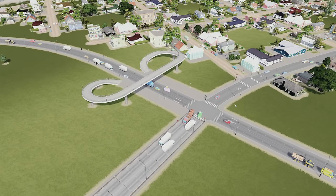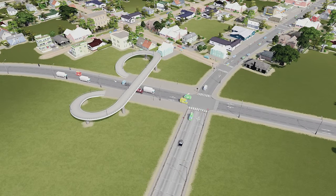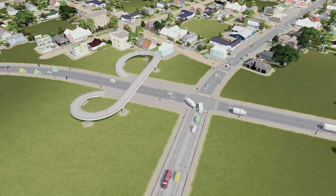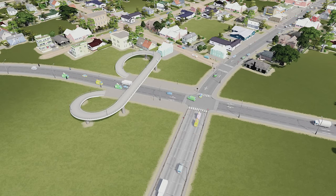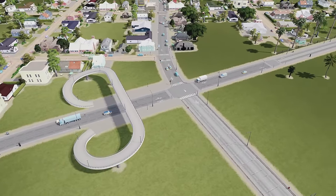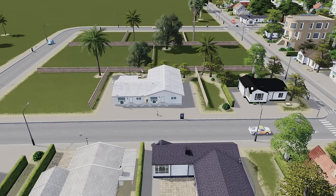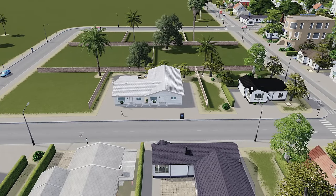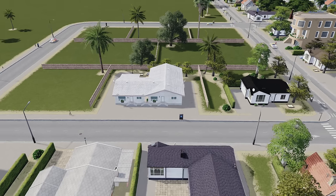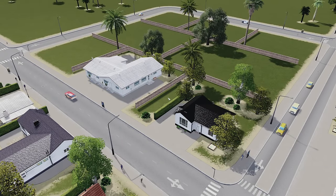I've never seen anything like this in reality, except maybe in Las Vegas — a place that clearly prioritizes cars over almost anything else. Keep it simple. You don't need to overbuild or build things you've never seen. A simpler solution would be better for that road crossing. Pedestrian facilities like bridges really only belong on the busiest roads. Think about your sims as real people — they'd want to be prioritized when walking. Don't be afraid to experiment with things you see in reality too, such as adding fences between properties and giving them yards.